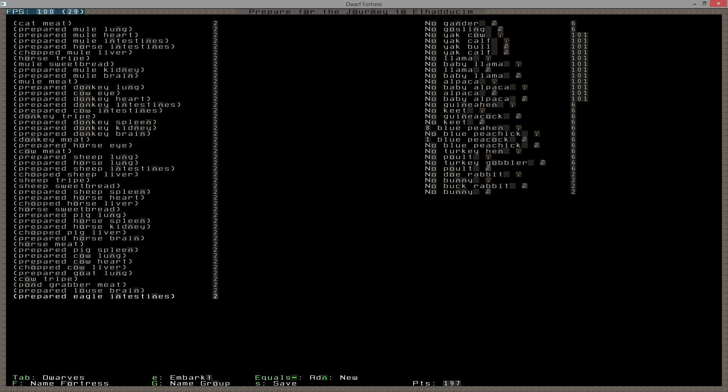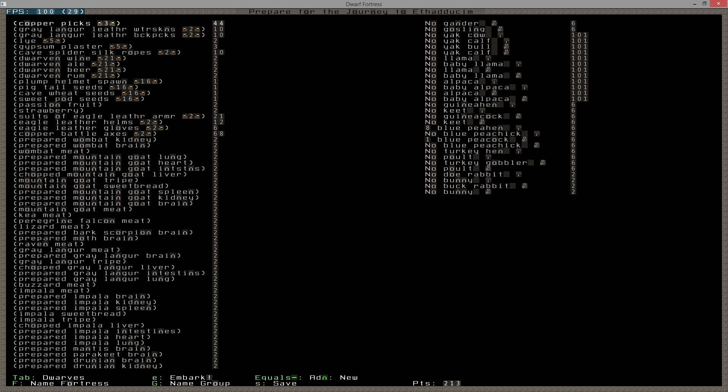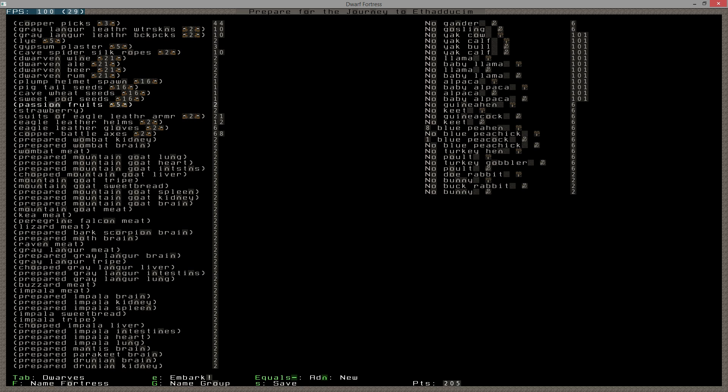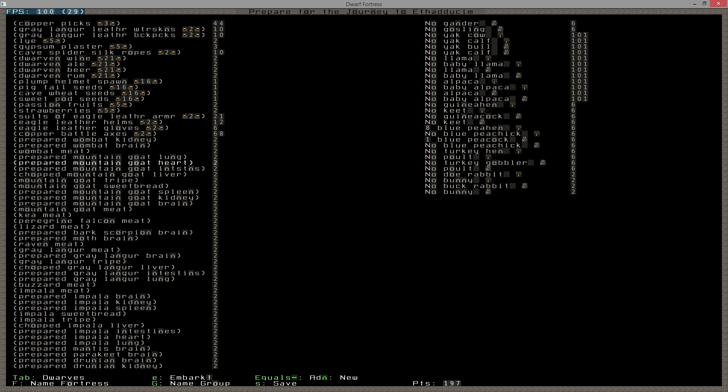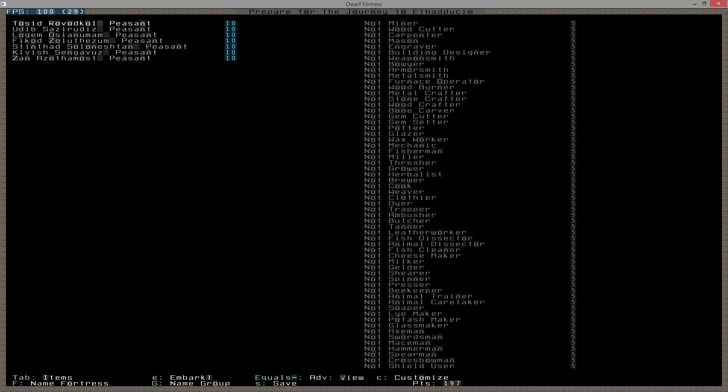I'm bringing 16 of the four underground crop seeds that grow into brewable plants: plump helmets, pigtails, cave wheat, and sweet pods. I want to take five of each, costing two each, so 10 per type - I need 16 more to round up to five of each. I'm also bringing two sets of eagle leather armor, two sets of eagle leather gloves, helms, two copper battle axes, and then the rest of the embark profile is meats valued at two. I like a cook-based economy.